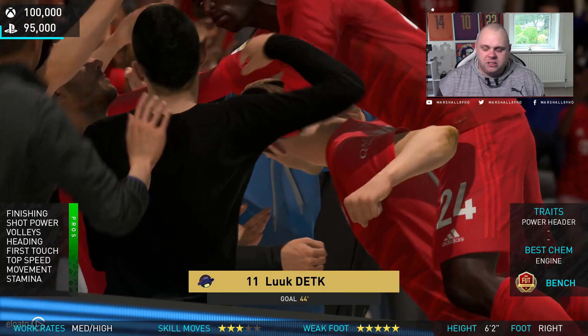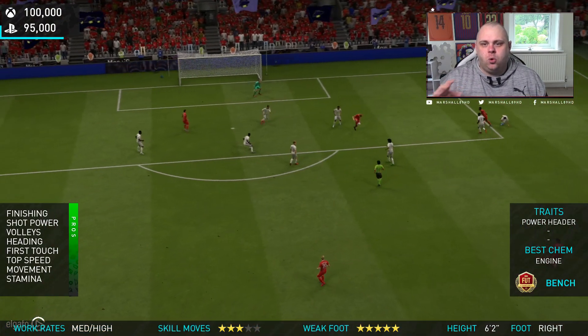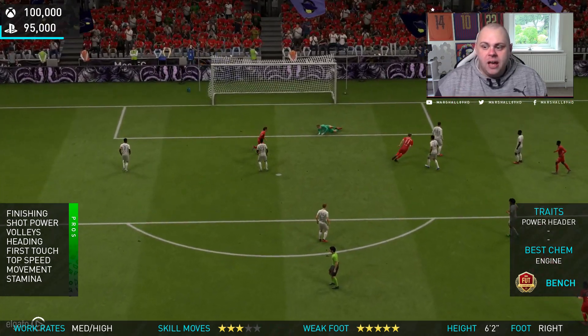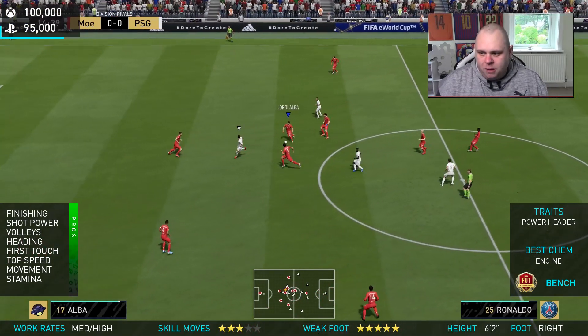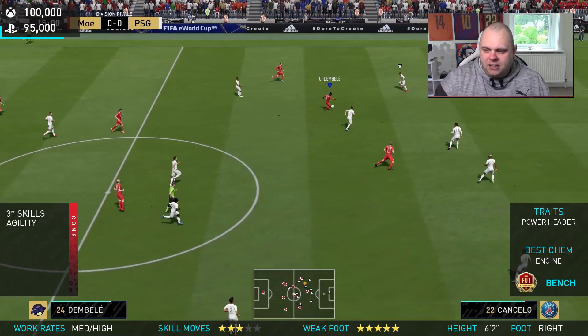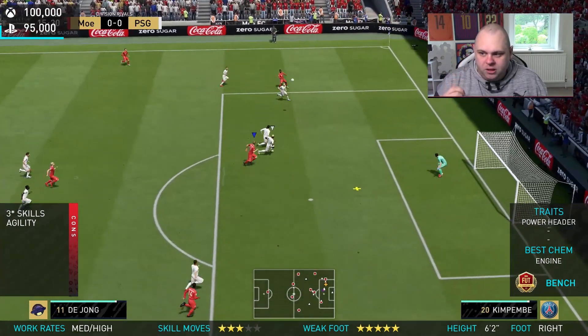If you're going to take anything away from this video, his finishing is goat status. What I mean by goat status is literally everything he touches inside the penalty box in order to score a goal — he will score a goal. Look at the top of your screen where de Jong is placed; he's not the last man, he's dropped back deep. But it allows him to burst forward in important situations.